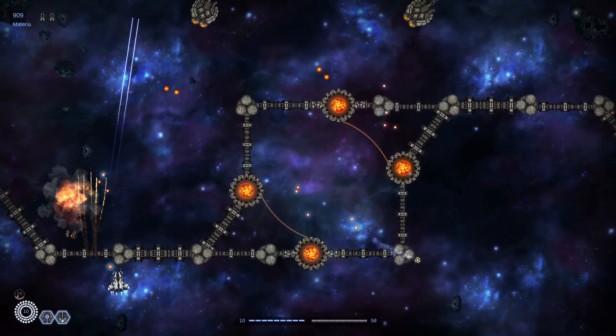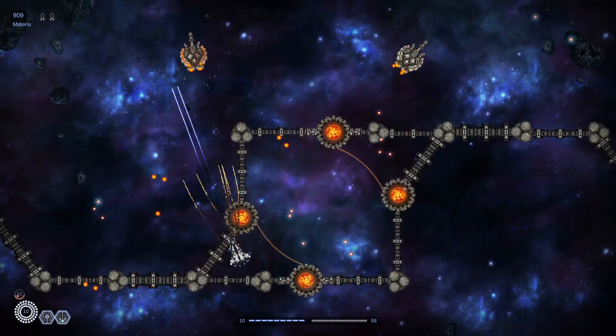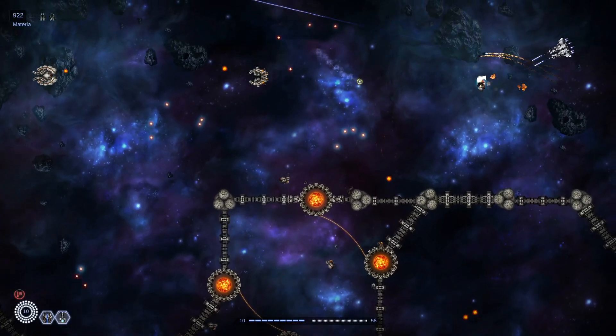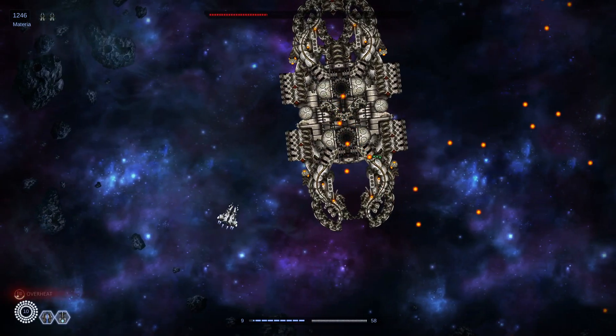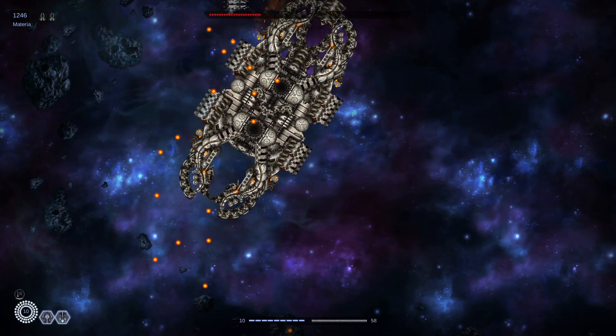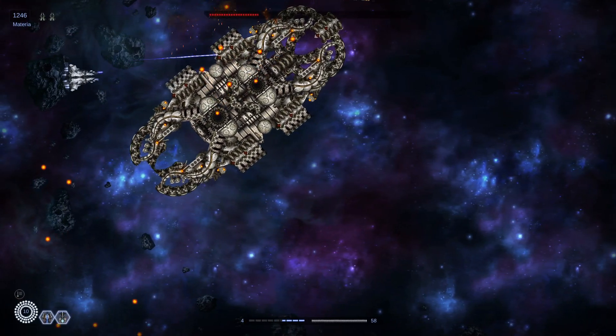Stellatum is available on PlayStation 4, Xbox One, Nintendo Switch, and PC. It does have a Platinum on PlayStation. The pricing is a bit different depending on the system — it's listed as $7.99 on Steam and $14.99 on consoles, which I think is way too much for it.